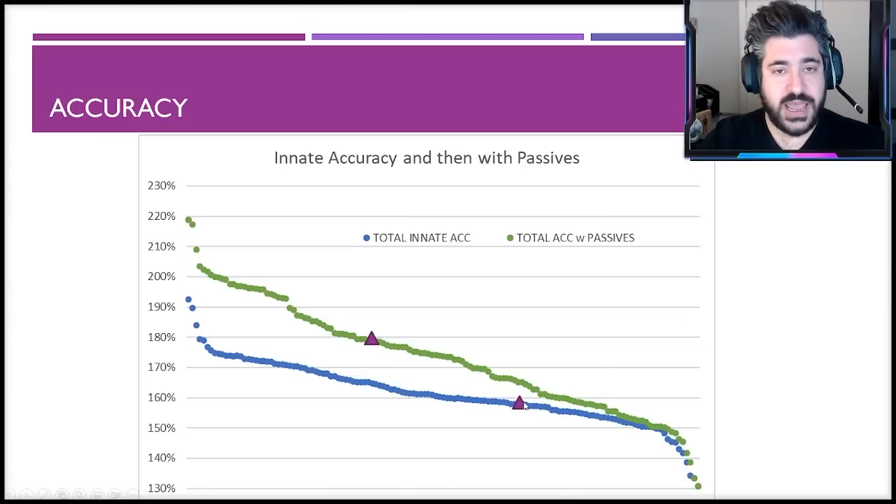Accuracy-wise: without accuracy passives he is roughly average to below average — he's not an accurate unit, don't think of him that way. The passive that gives him 20 accuracy isn't one you'll commonly have on, which is why the green line showing total character accuracy with passives looks higher. Overall, don't think of him as an accurate unit, but he has some things to make up for that, which you'll see in the report card.